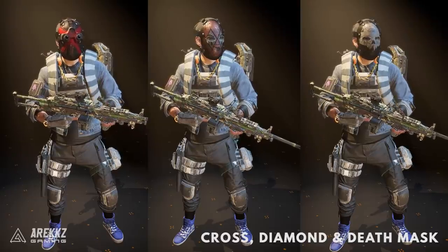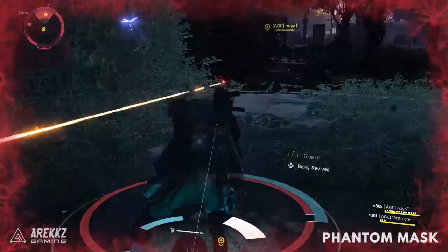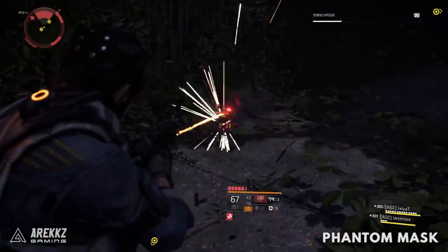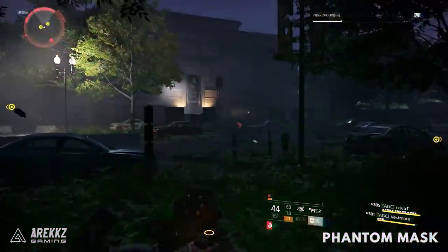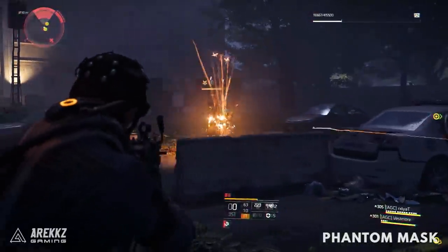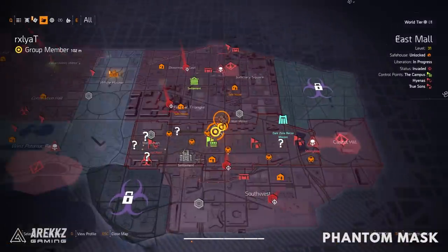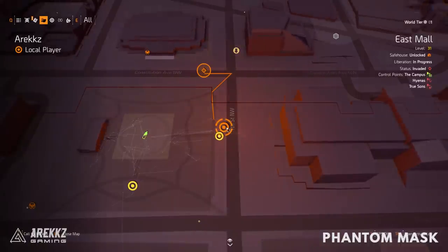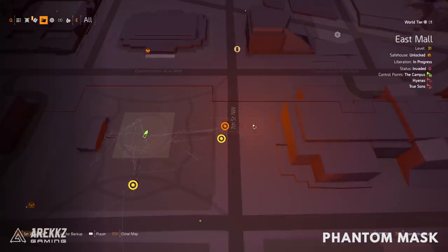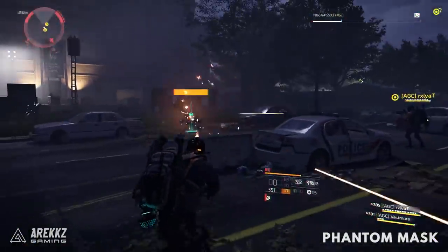Fighting three hunters is quite hectic, but taking them all down gives you the Cross mask, the Diamond mask, and the Death mask. There's also a fourth hunter — the Phantom mask. It seems linked to this encounter; it has spawned both times I've done this. Once you've dealt with the three Christmas tree hunters, go east of the park to the marked location on the map — this is reliably where the Phantom spawns along the road, typically engaging enemies.